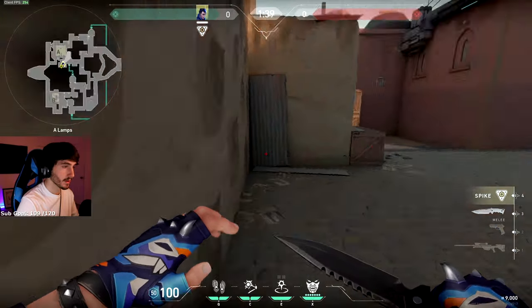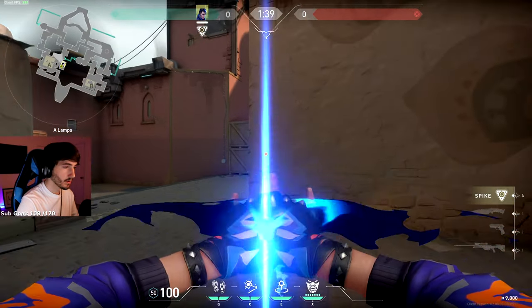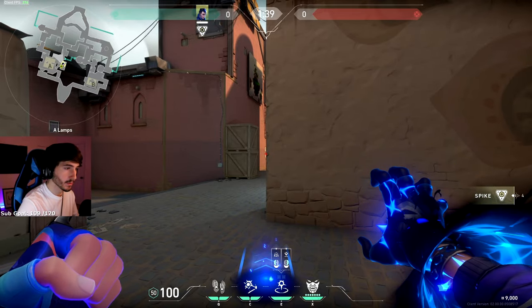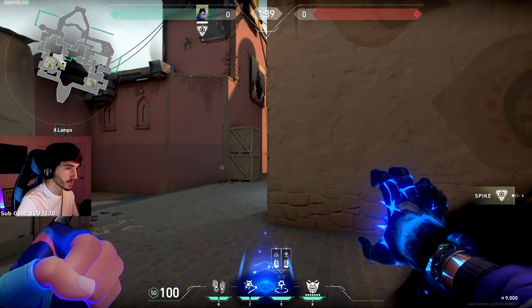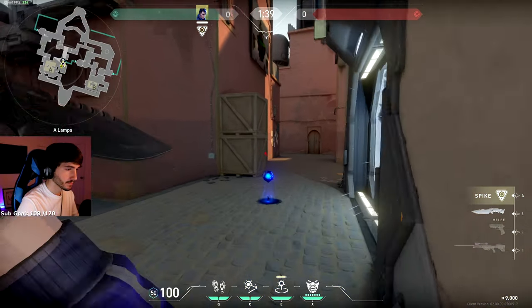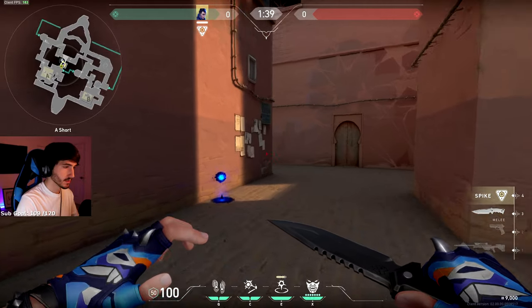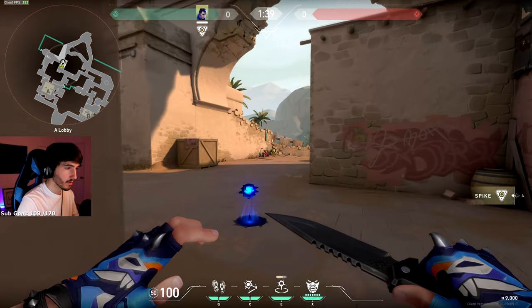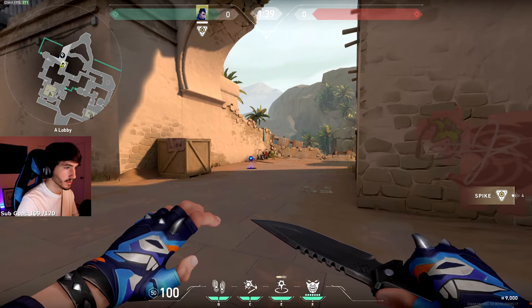Line up against this wall and then the edge of this teleporter wall. It's not that exact, but just for a frame of reference — when you see these posters, just kind of get them out of sight. Barely aim at this box, throw it out. It's going to go down and get you all the way into their spawn.